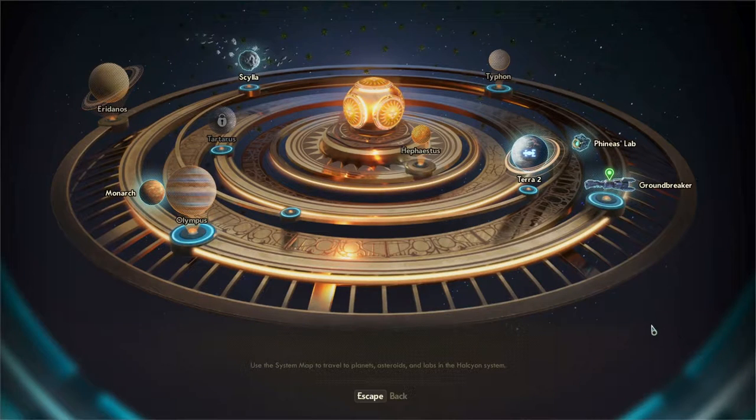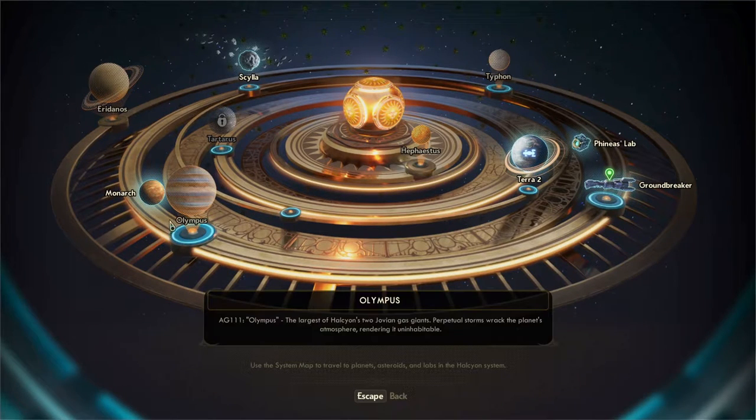I look for the destination terminal and find it. We're supposed to go to Groundbreaker. I can also see Phineas's lab as an option. I spot Groundbreaker right there and select it.